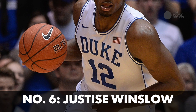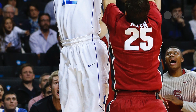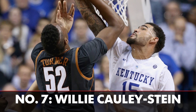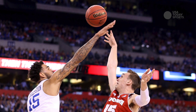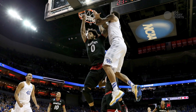Justice Winslow would be ranked sixth, as his defense, rebounding, and ability to push the ball in transition are all very valuable skills, and his perimeter shot showed enough signs at Duke to be very intriguing. Willie Culley-Stein's ability to dominate on the defensive side of the court means he falls no further than seventh. With how important defensive versatility is, Culley-Stein could end up being one of the best players in this draft, even if he never puts up great offensive numbers.